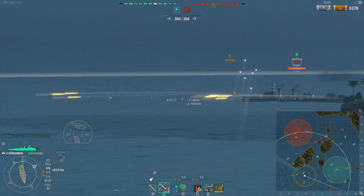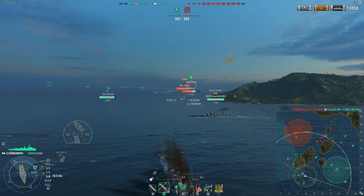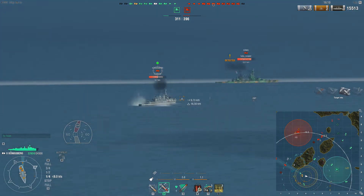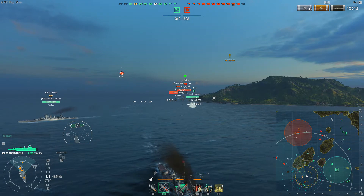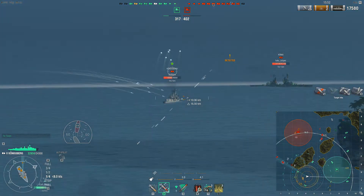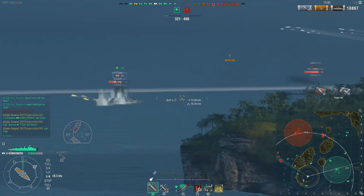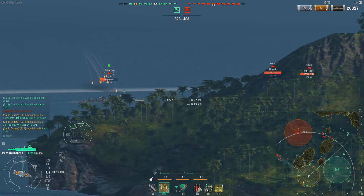AP against a broadside cruiser is pretty decent — there we go, earned our first citadel. Unfortunately he decides to turn away and you can kind of see where the AP falls flat whenever an enemy cruiser or battleship turns away. You have to keep that in mind and try to use it to your advantage. The range is pretty decent on this tier 5 at 16.5 kilometers, which is fantastic.